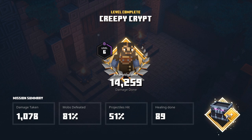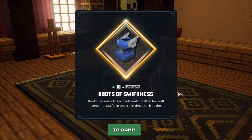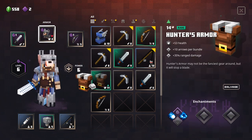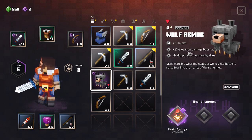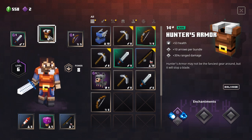Let's see what this chest has - Boots of Swiftness! Boots blessed with enchantments to allow for swift movements. Do I have those in my inventory? Yes I do. Hunter's Armor - plus 53 health, 10 arrows per bundle, plus 30% ranged damage. That does not sound bad. It does have plus 20% weapon damage boost. Health potions heal nearby allies, but since I don't have allies, I feel like this is a good thing to go with.